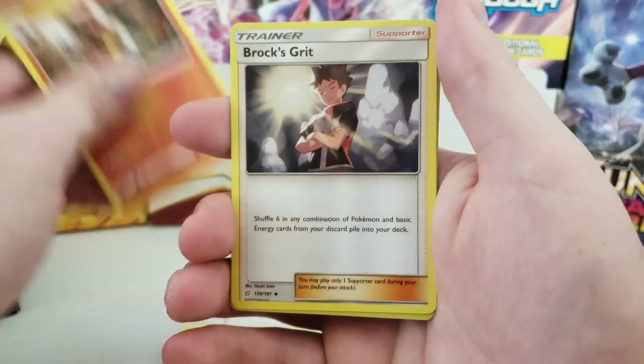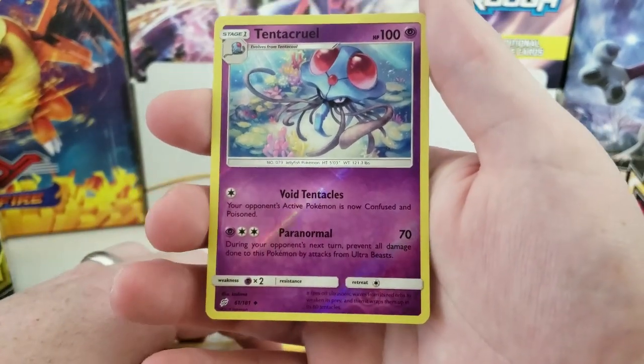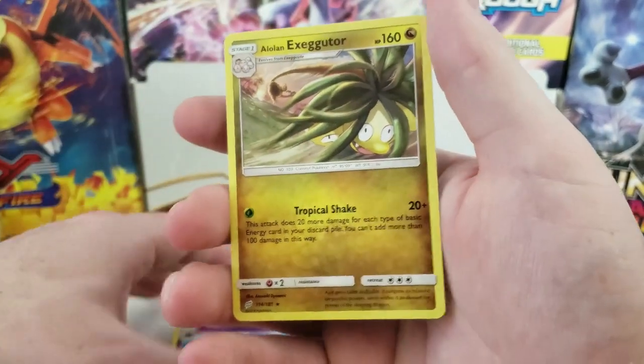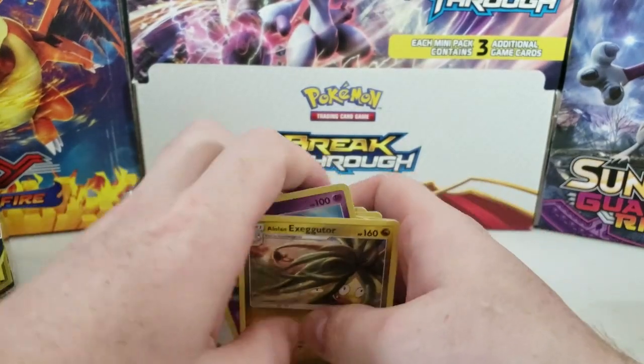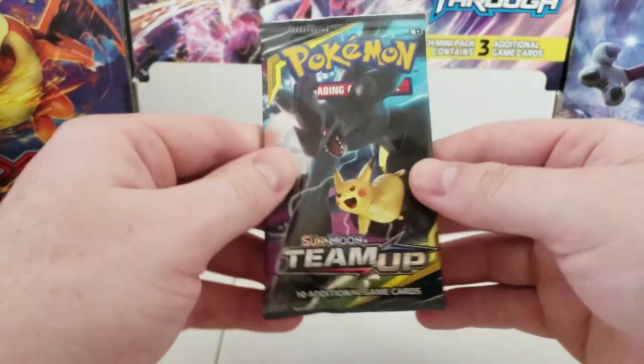Pack one: Dragonair, Torkoal, Brock's Grit, Reverse Holo Tentacruel, and an Alolan Exeggutor.